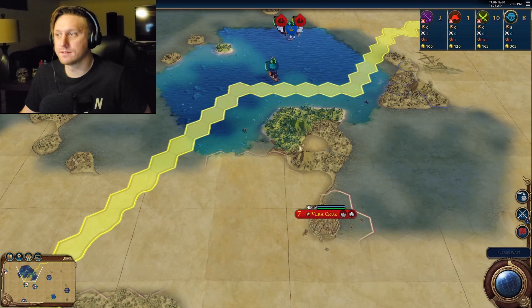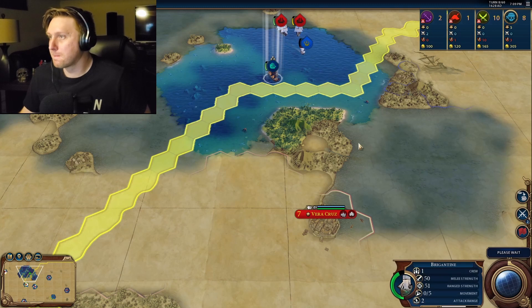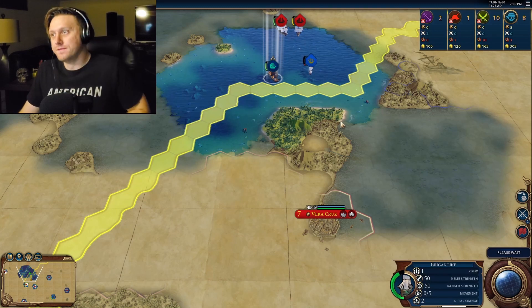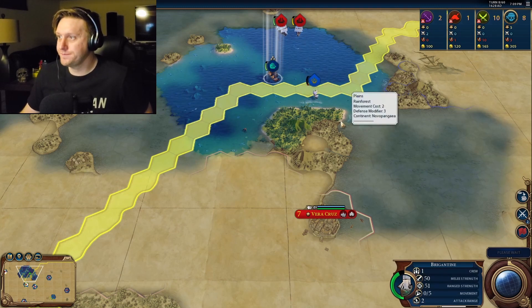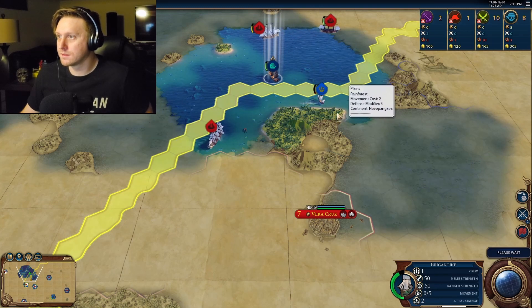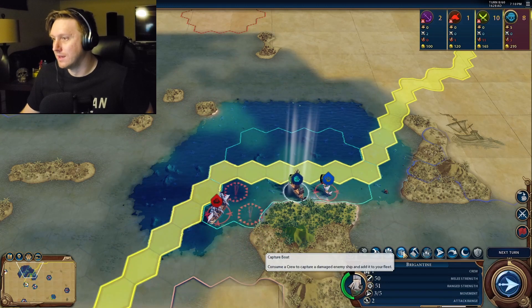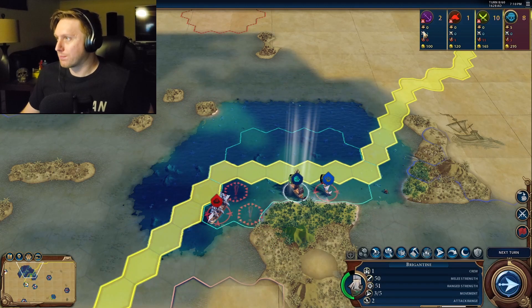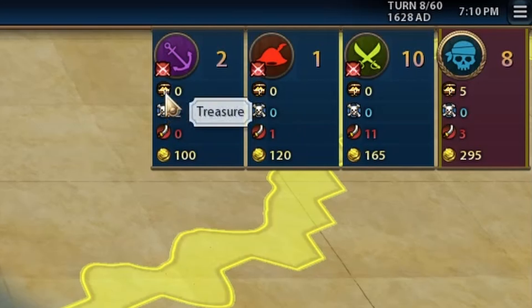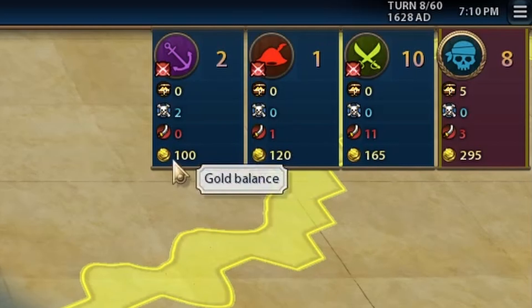I just pressed the next turn button and it didn't work. You've got to hate that. I figured I'd just pop in here and capture a sloop, but then Spain just sank it. Wait, how do we actually win this? By having points — there's treasure, infamous pirates, fighting, and gold.